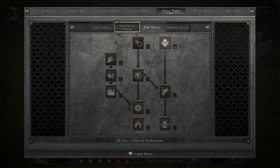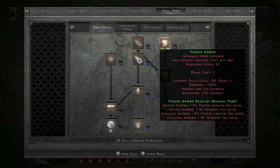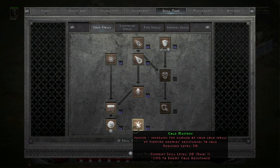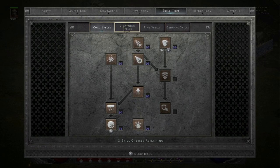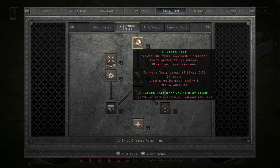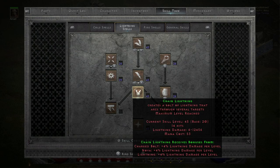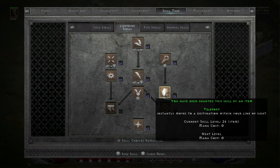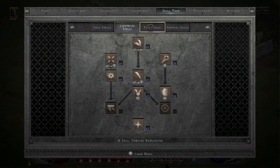For my skill tree: 1 point into warmth, 1 point into frozen armor, 1 point into all the synergies, 15 points into frozen orb, and 1 point into cold mastery. With all the plus to skills, 1 point into cold mastery is good enough to make frozen orb very effective — it reduces enemies' resistance to cold by over 100, if they aren't cold immune. In the lightning tree, max out charge bolt, max out lightning, max chain lightning and lightning mastery. 1 point into static, 1 point into telekinesis.